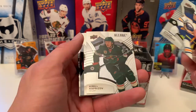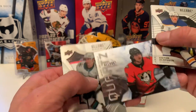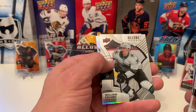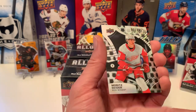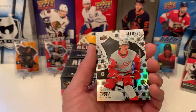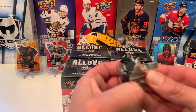Victor Olofsson, Kirill Kapisov, Paddy Kane. We have a Quartz Jamie Drysdale Rookie, regular Rookie of William Ucklin, and Moritz Cider. A little mark on the bottom on the 2005 Shield logo Parallel card.